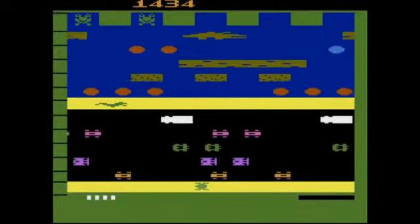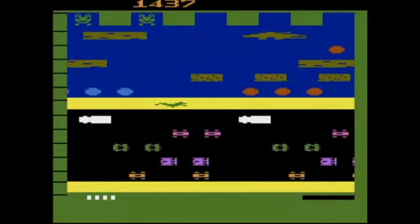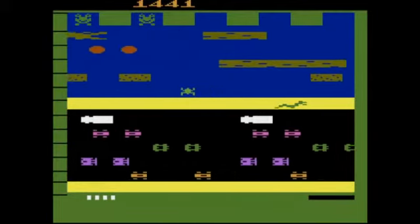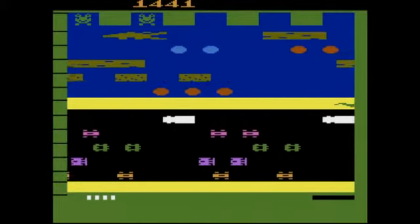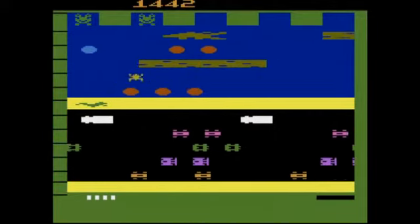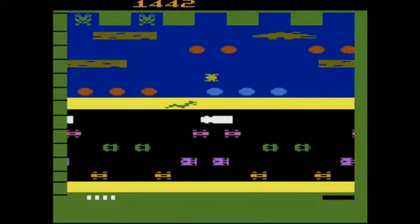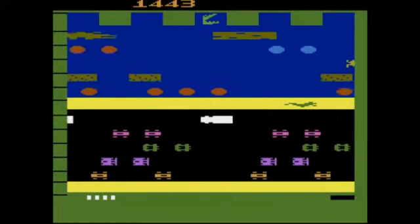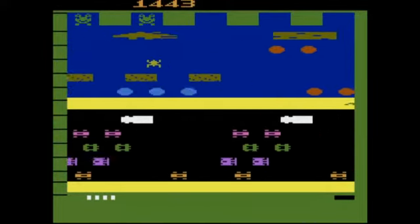You have to be fast — you only have 30 seconds each time to make it to one of the home bases, or else you are dead. You can also die if the frog touches the water — I don't know why, because frogs are amphibious in real life, but they made it like this in the game.